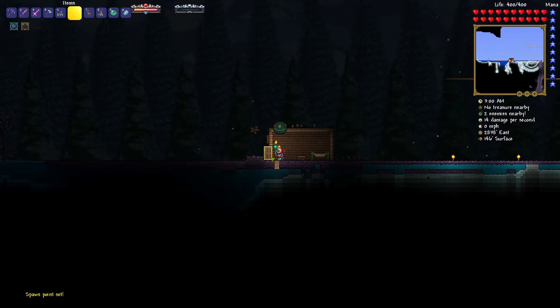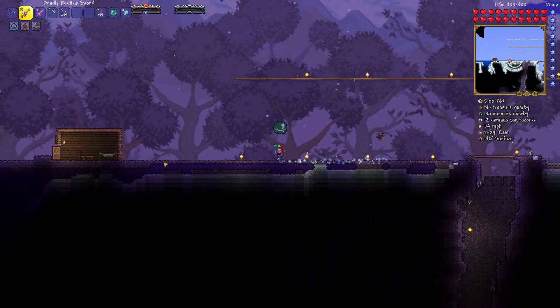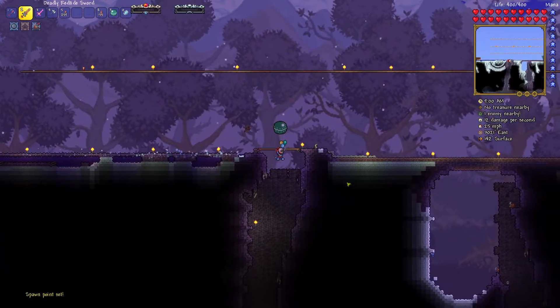I craft a small house to make the nurse come nearby, then I said even if I don't have the boss item spawned, I'll do it the old way — I'll destroy three hearts and give it a try at least, because I need to progress and I don't have any more mushrooms.